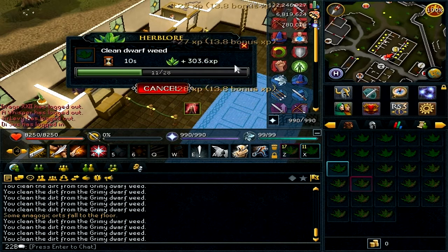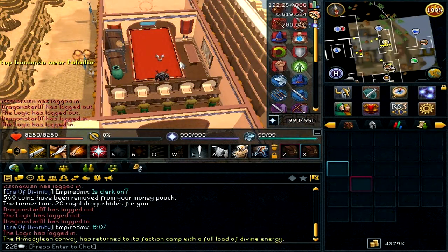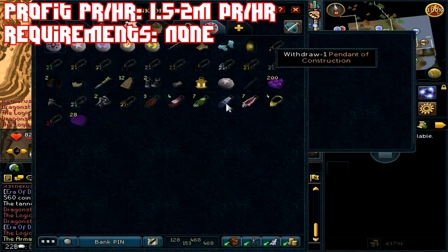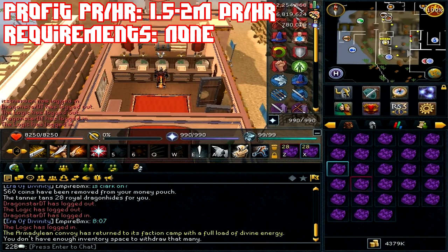Just know 70 Herblore is the only requirement. On to the second method: tanning royal dragon hides. You're going to start off at the Outcradle bank, the west bank right here where I'm located.